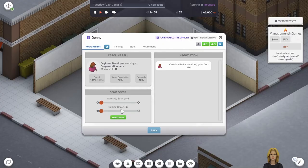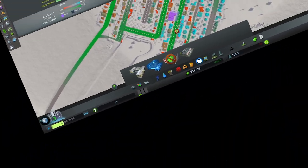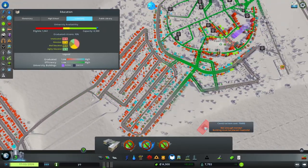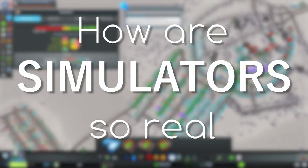If you've played a simulator before, you might know the thrill of hiring employees through HR, project development, finances, marketing, company strategy — wait, what is so thrilling about that? How do we get tricked into having fun with simulated jobs? I'm Pengoose, or you can just call me Donnie, and today we're answering: how are simulators so real and unreal?